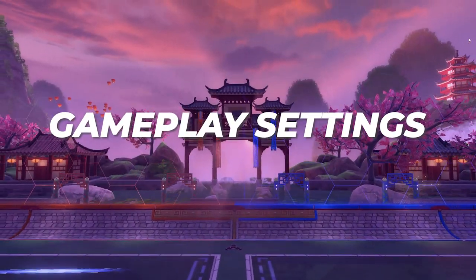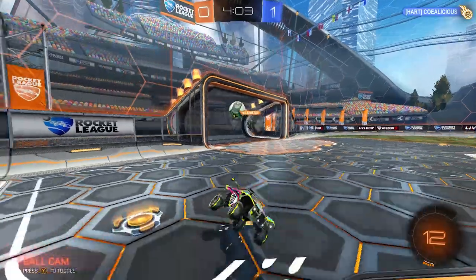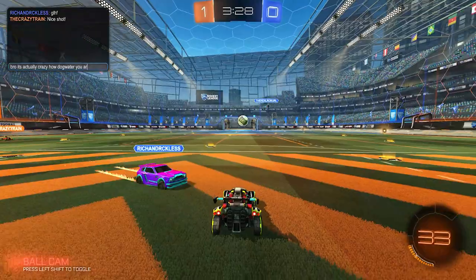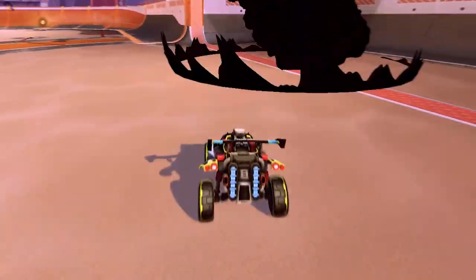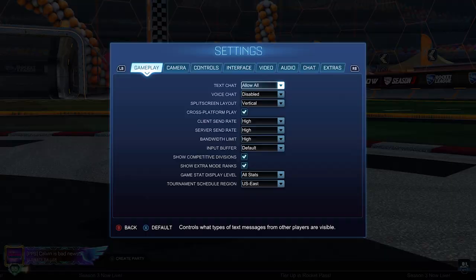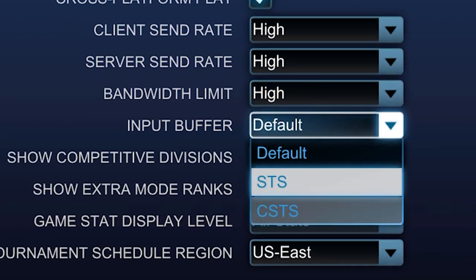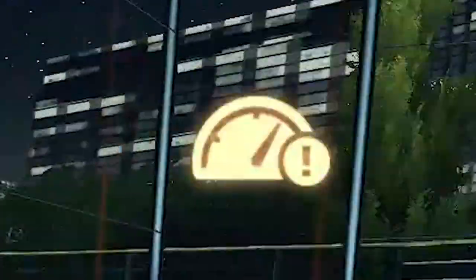Gameplay settings don't really change much, but before you skip past this part there are a few very important tips. First, if you find yourself getting super tilted by game chat or you spend more time typing than playing, turn text chat off to focus on the game better and save your blood pressure. Second, if you have a laggy connection or consistently get ping spikes, try changing your input buffer from default to STS or CSTS — this doesn't work for everyone but it's definitely worth trying.